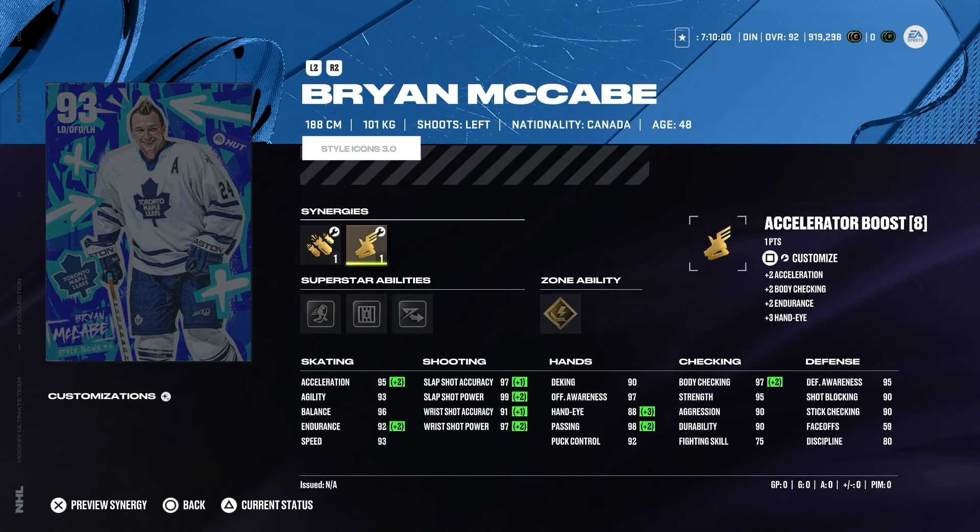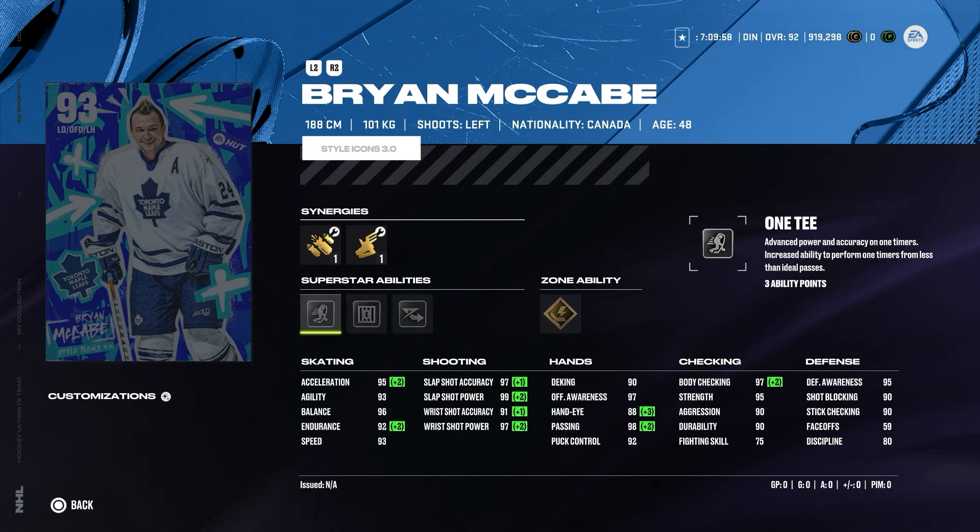If you didn't get Maatta's headman card, then this is a really good alternative. Abilities are 1T, shutdown, elite edges, and thunderclub. I probably would not activate thunderclub, but if you activate elite edges, shutdown, and 1T on the defenseman you're pretty much golden.